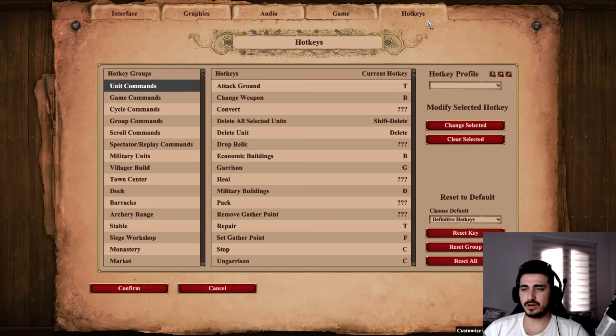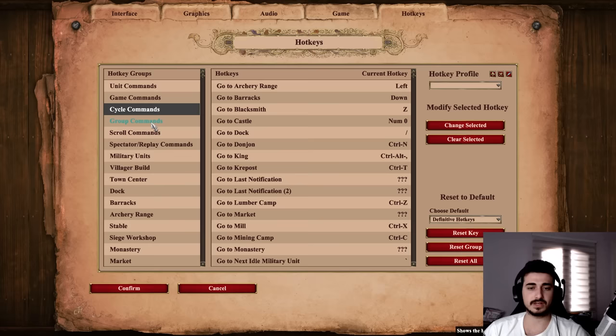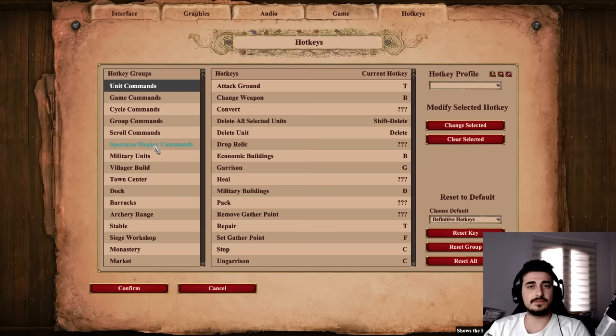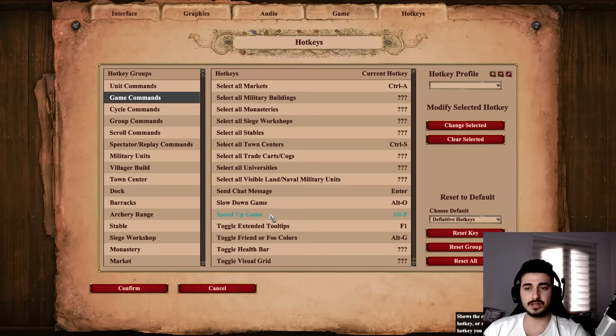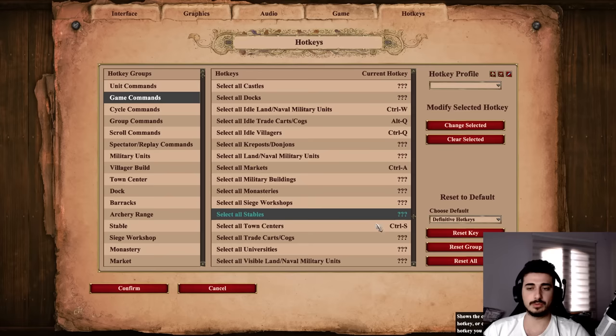Next up, hotkeys — I'm not going to go through all my hotkeys right now, but what you need to understand is there is a ton of hotkeys to go through and it's very overwhelming. I don't recommend you change all your hotkeys at once. I have a video on my YouTube channel that talks about my hotkeys that you can find if you want to copy some of them. The select-all hotkeys are insane — select all stables, select all town centers, select all markets. These are really important to be able to easily produce units. You can click your select-all stable hotkey and then spam your knight hotkey — that's a good way to make knights. You should definitely get in the habit of using them.